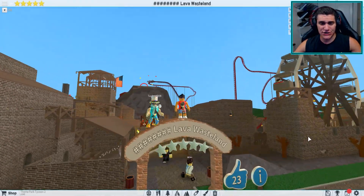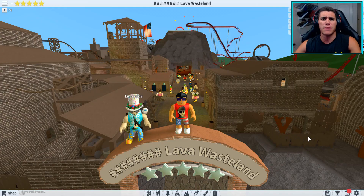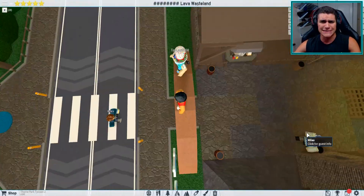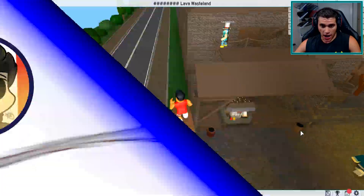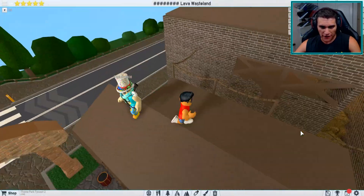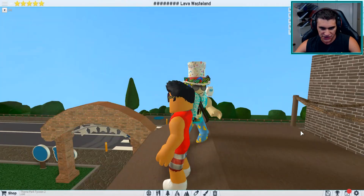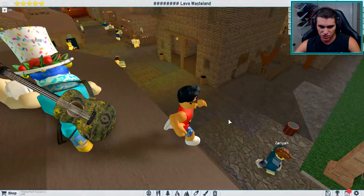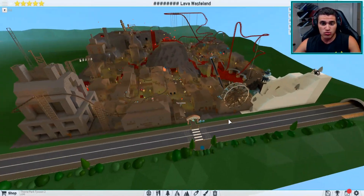What's up guys, Sean here, aka I'm a Flying Midget. Welcome back to some Theme Park Tycoon 2. I'm showing off a super legit park today. I know nothing's changed — I'm always showing off awesome parks. I really miss that shirt right there, the different colored midget shirts. I might have to start wearing some of those — that's one of my favorite other colored shirts.